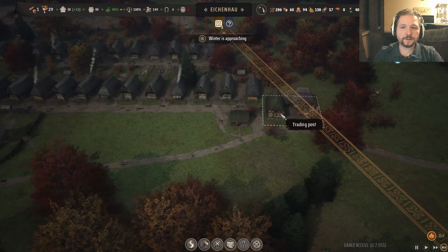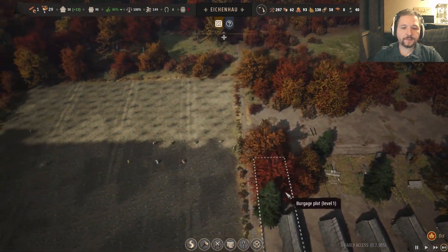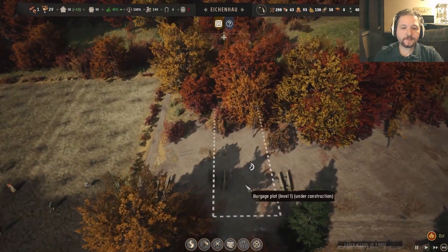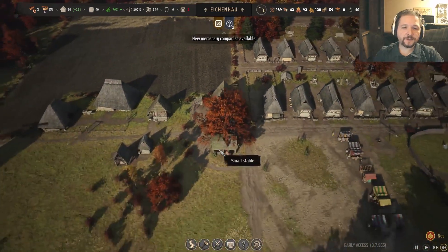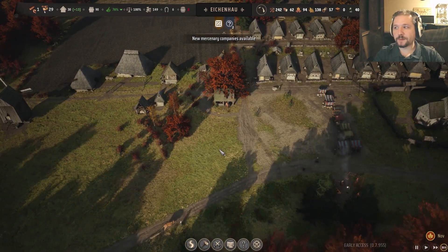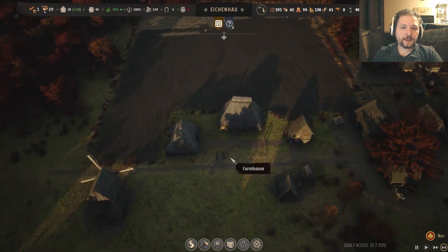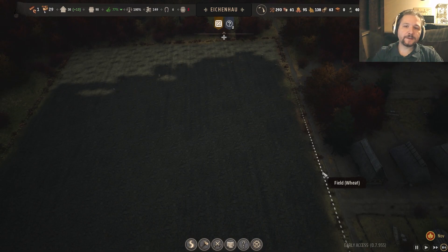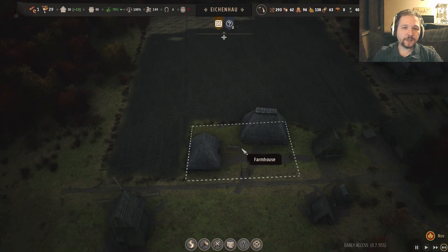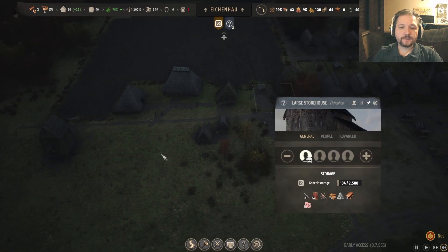Winter is approaching — yes game, I have been made aware. I think we actually have still a bit of a logistical bottleneck because the six pack animals don't seem capable of getting regular resources up there for building purposes, which means they're probably quite busy running around moving materials from A to B to C.